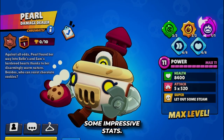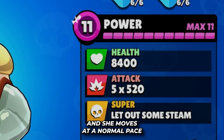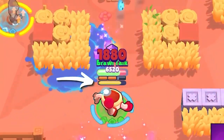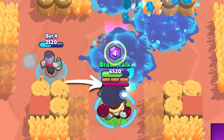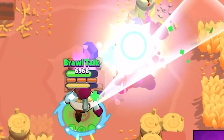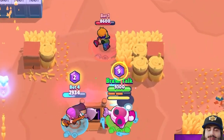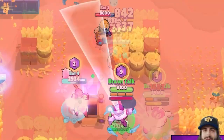Pearl boasts some impressive stats. Her health pool stands strong at 8,400, and she moves at a normal pace. What truly sets Pearl apart is her unique trait: heat. As she heats up over time, her damage output escalates. However, when she's actively attacking with her super or regular attack, her heat decreases, resulting in reduced damage during these moments.